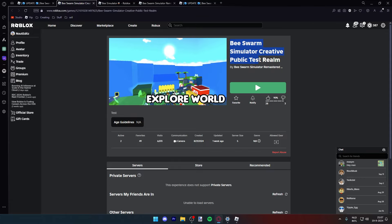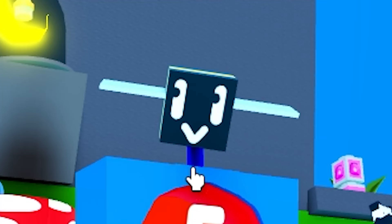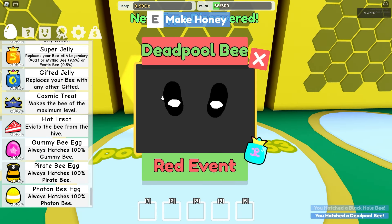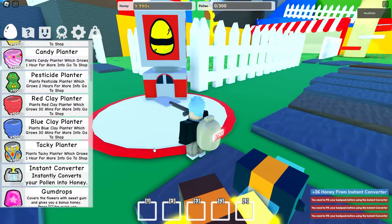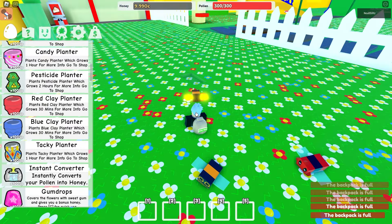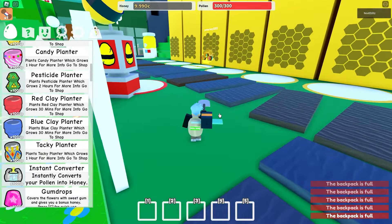Beastform Simulator Creative Public Test Realm — is this the real test realm, guys? Why are you looking at me like that? Black hole bee, Deadpool bee, exotic bee — this game is very interesting. But what do all of these bees do? Oh, that's just a token link. Please make a black hole and destroy the entire map. Another token link — are you kidding me?